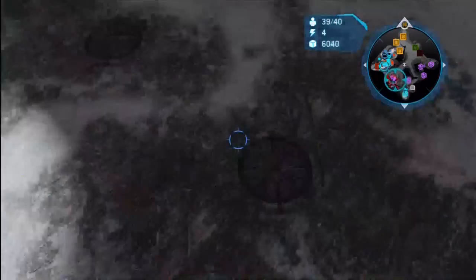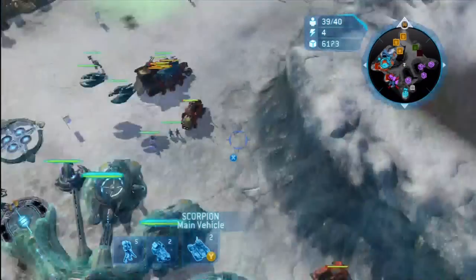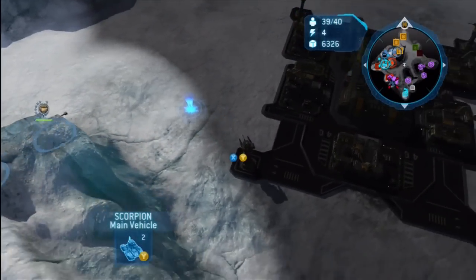This purple guy is starting to move up on our side — he's got Hunters and Vampires. That's anti-vehicle and anti-air. What are we supposed to do against that?